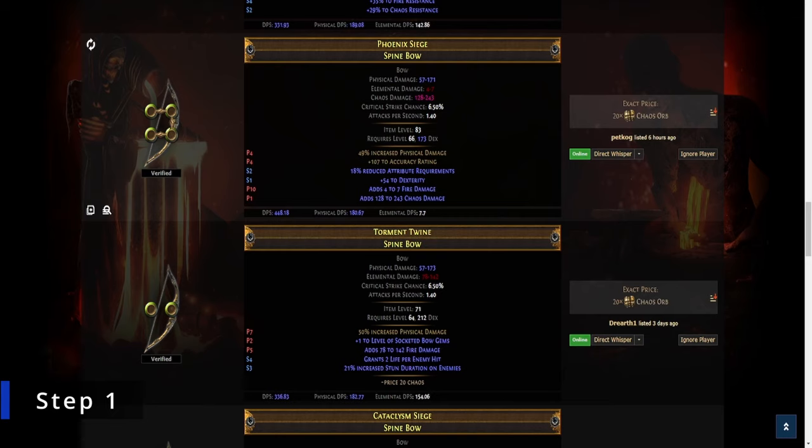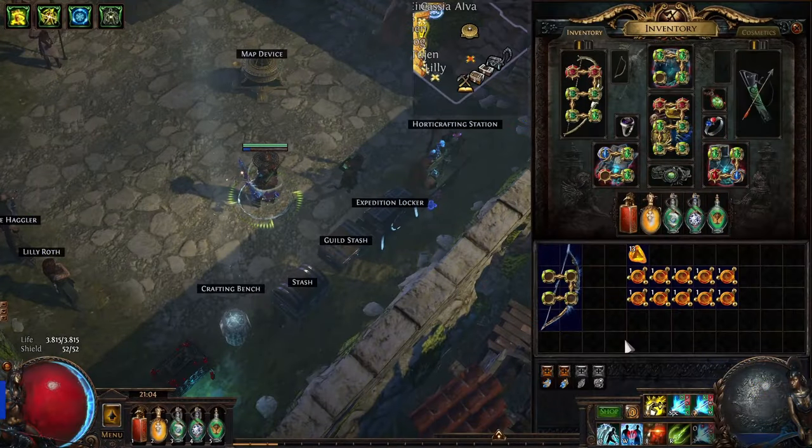Step one: go to the trade website and look for a Spine bow that has at least a tier 4 percentage increase physical damage and plus two accuracy rating fractured mod on it.